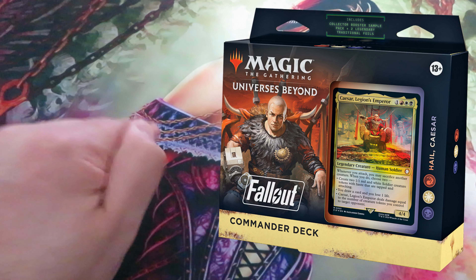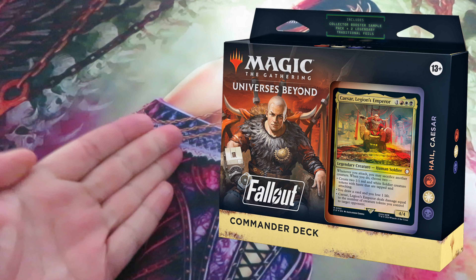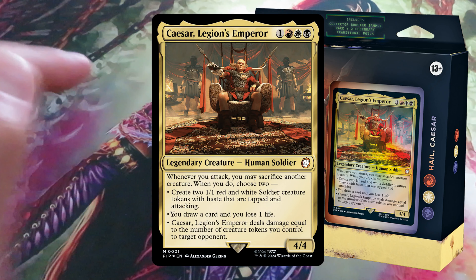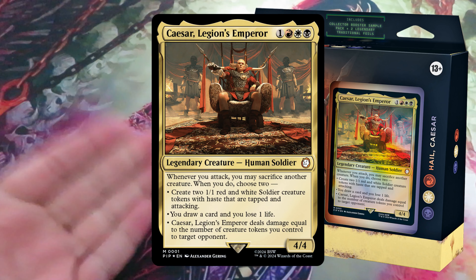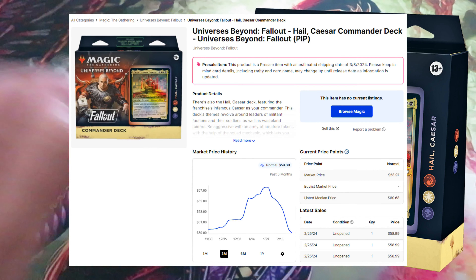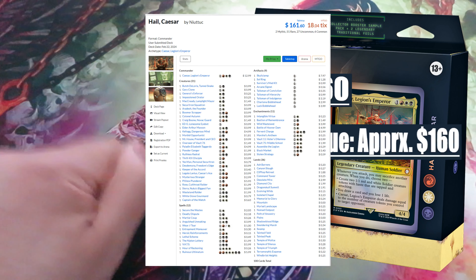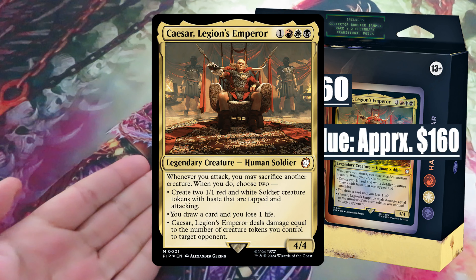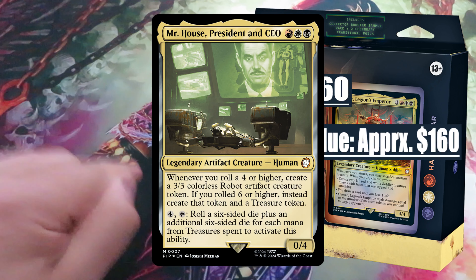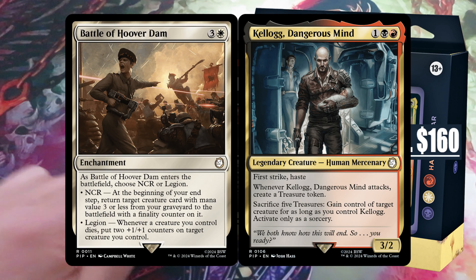Third commander deck: Hail Caesar. A red, white, and black deck that revolves around leaders of militant factions, their soldiers, and wasteland riders. Commander: Caesar, Legion's Emperor. He isn't actually the famous Roman, but his desire for power and conquest is a perfect match for his ancient predecessor. Price: currently traded at around $60, and the most expensive one. Content value approximately $160. The most valuable cards are Caesar, Legion's Emperor, valued at around $13; Mister House, President and CEO, valued at around $10; Fervent Charge, valued at around $6; and Battle of Hoover Dam and Kellogg, Dangerous Mind, both valued at around $5.